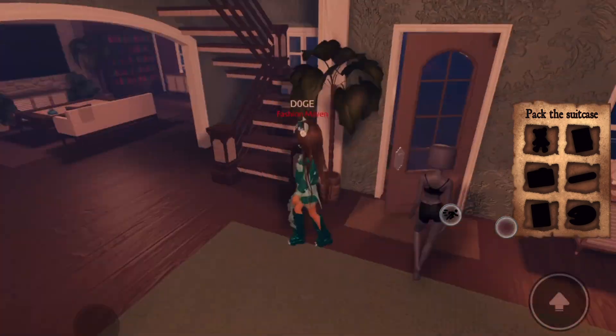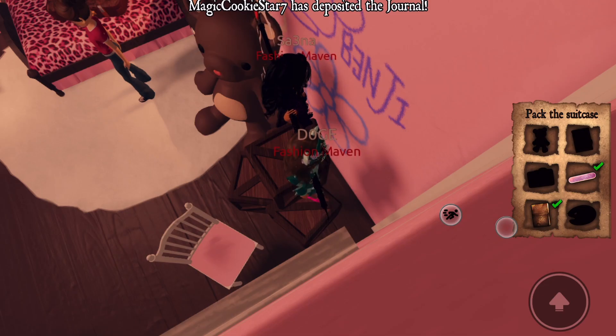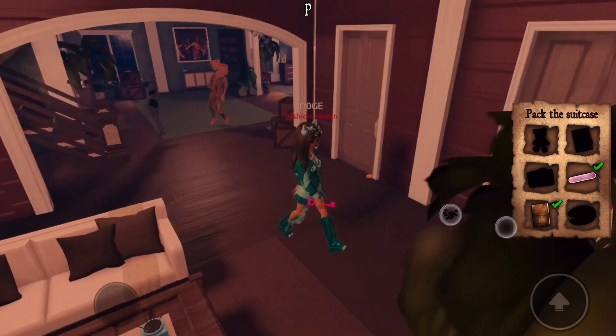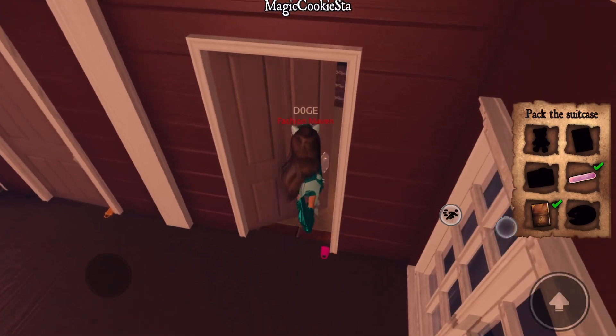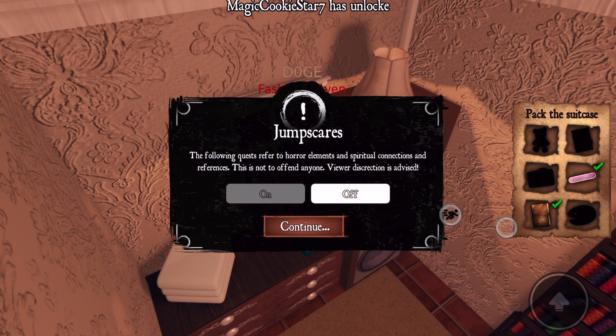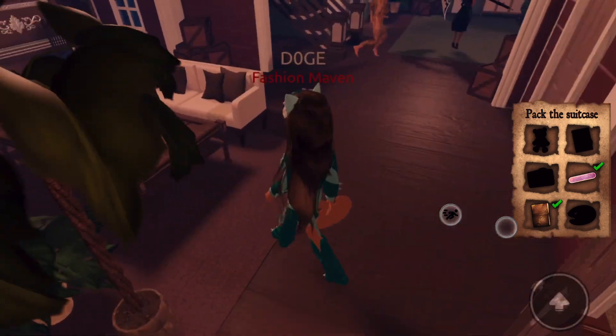Once you have the journal in your hand, go up to Lana's room. The next one is behind these boxes — you're going to find the pink key. Be aware that there is a little monster over there, so if it gets you, you're going to lose a life.